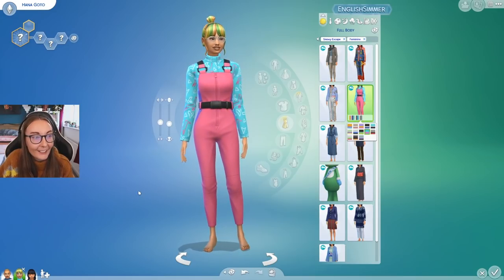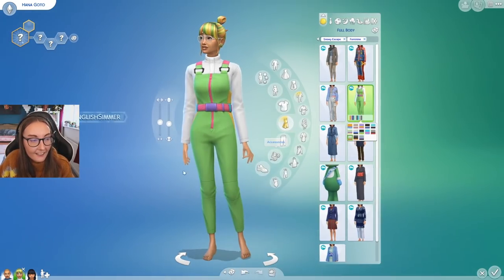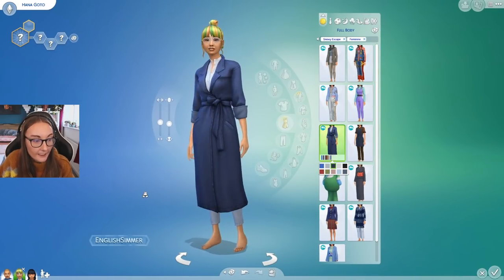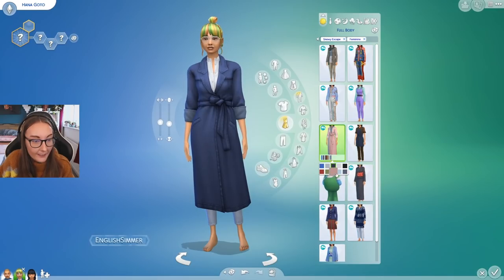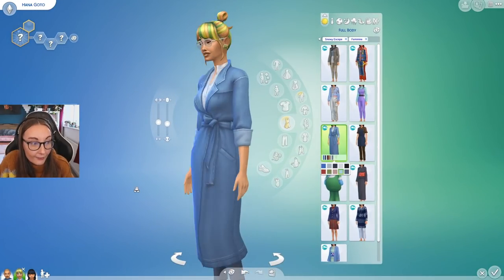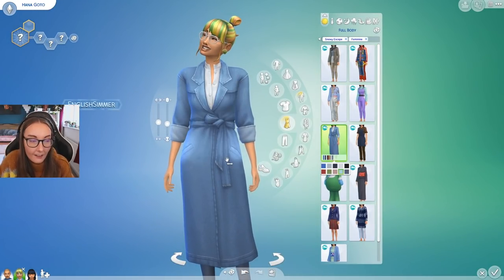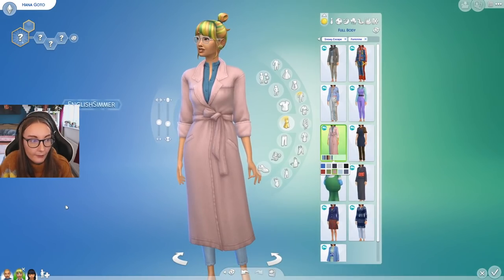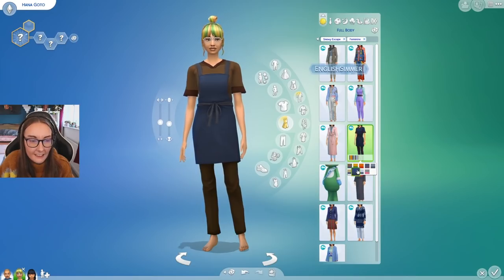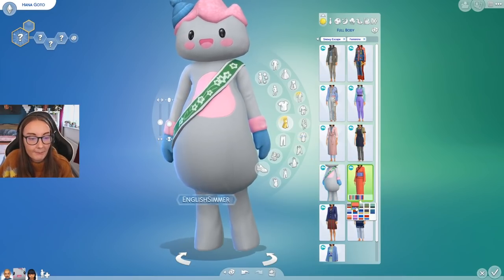This little llama suit is so cute — it reminds me of Barbie. This one is gorgeous; I'm kind of sad that it's a full body outfit — I can see why it is but I love it. The detailing on the bow is beautiful. Then we have this — I'm not really sure why this is included. And then we have the mascot.